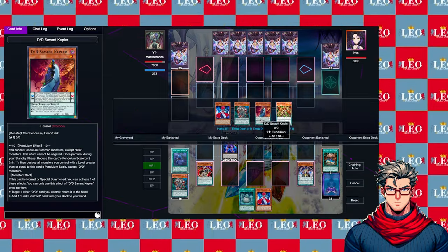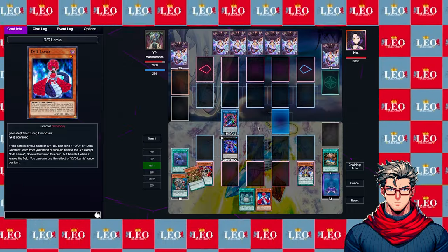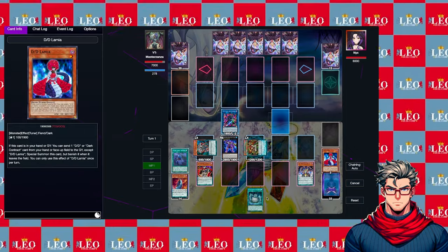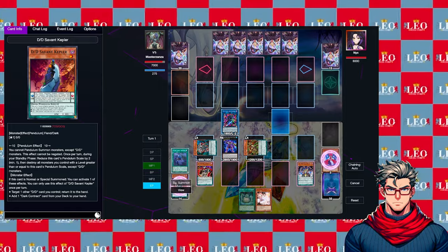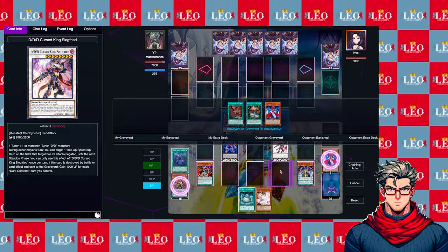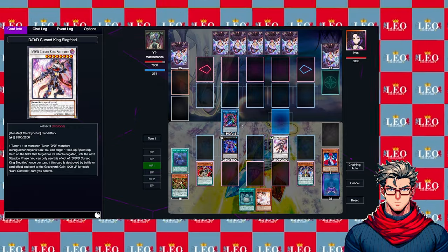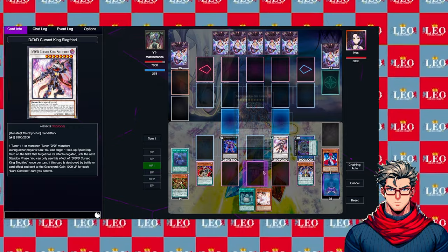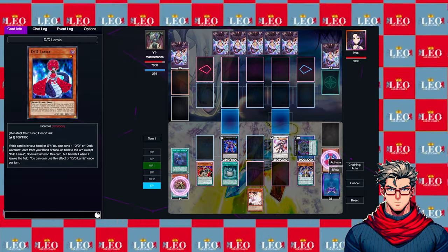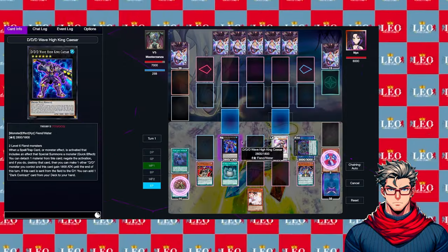Then we activate our Scale of 10 and go ahead and special summon — we're going to summon Orthoros and Griffin. We don't want to discard the Lamia because we want to draw with Griffin's effect. Griffin activates: discard, draw. We perfectly drew an Ash — even better. Now we have another contract, so we can go ahead and overlay Gilgamesh and play the contract. Under normal circumstances you wouldn't really need to do that, but there are a number of ways you can approach this, and now you have another way of summoning.